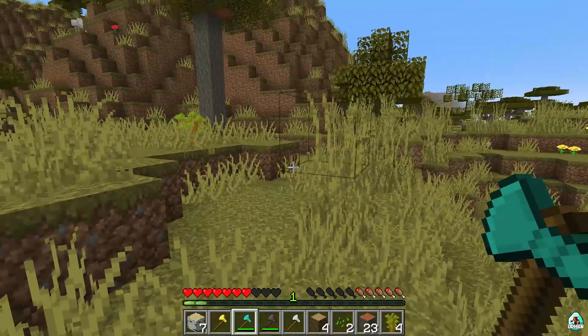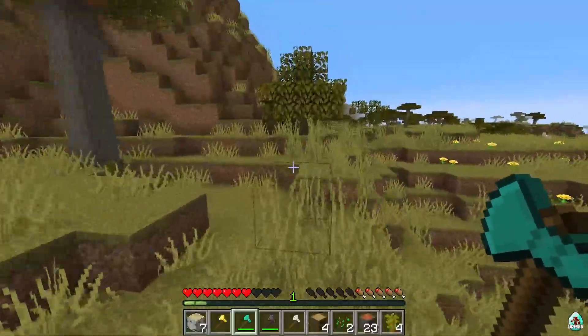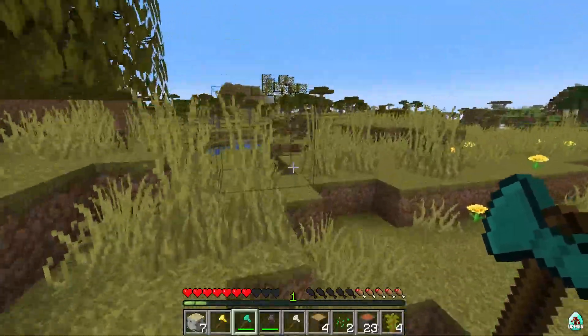In my opinion, 3Harvester is the best tree-felling mod because we have several mods with different options. Go into the video description and you'll find tons of other similar mods.